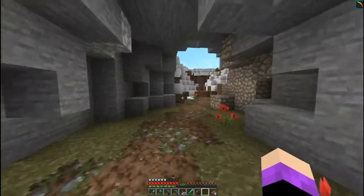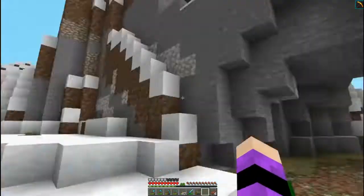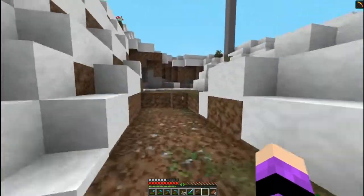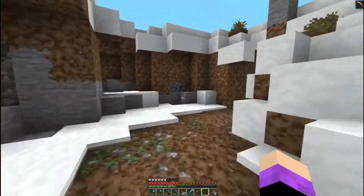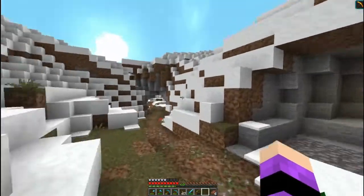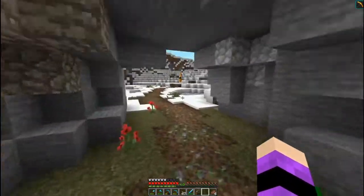I ended up creating this little arch because I don't want to go over — that one, as you can see, is a little bit steep to get over. So I just created this little arch so that they would basically walk through this in order to get to the cave here. And then this actually connects up with the main road.